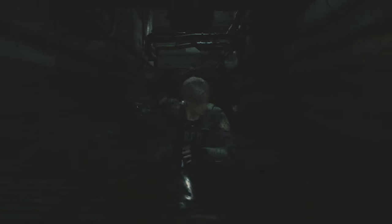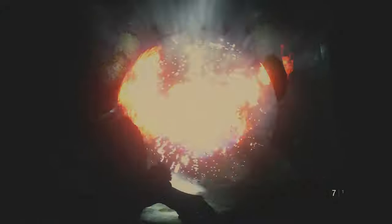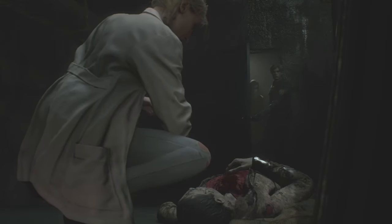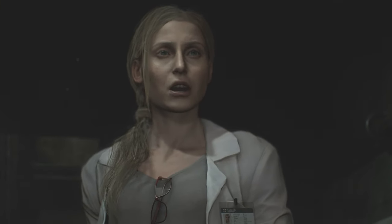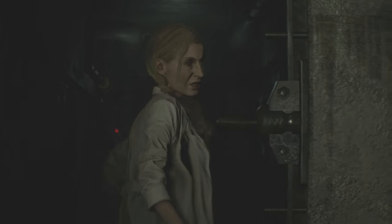As we walk away, Ada finally spills the beans: Umbrella Corporation is a pharmaceutical company secretly making bioweapons using a virus that turns people into indestructible monsters. She's looking for Annette Birkin, the Umbrella scientist responsible for unleashing the virus. To get to Annette we have to go through the sewer. In the sewer, Leon gets separated from Ada when he hops down from a catwalk and is confronted by a freaking huge crocodile. We enter a chase sequence where the croc gets its mouth caught on a large gas pipe, which Leon shoots. Unfortunately Ada was able to keep up with us — I was really hoping we'd get separated again. We quickly run into Annette.